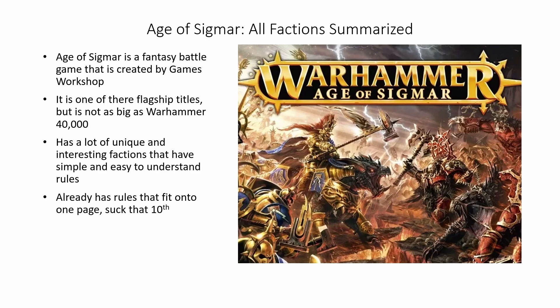Age of Sigmar is a fantasy battle game created by Games Workshop. It is one of their flagship titles but it is not as big as Warhammer 40,000. It has a lot of unique and interesting factions — around 26 — that have simple and easy to understand rules, and it already has rules that fit onto one page.